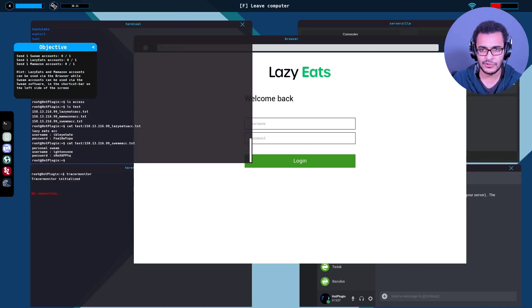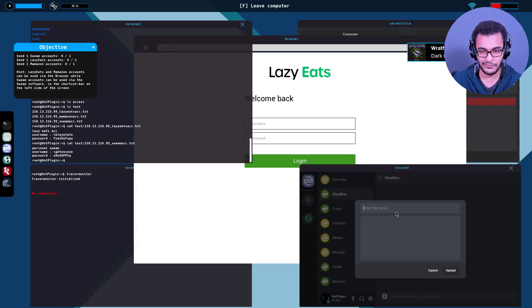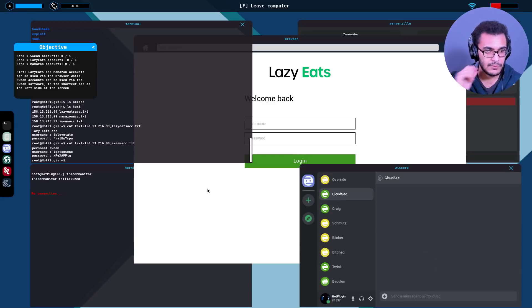Not sure who to actually send the accounts to - wait, there we are! Sending over the files. LazyEats upload, Swim accounts upload. Hmm, it's not registering - can I respond to the CloudSec contract? How about sending the account files directly? This is really weird - I'm not sure what I'm supposed to do here.